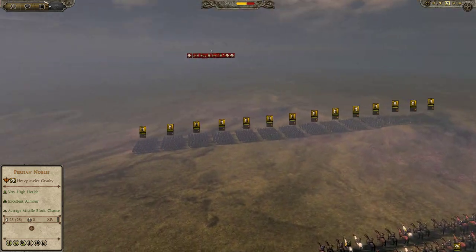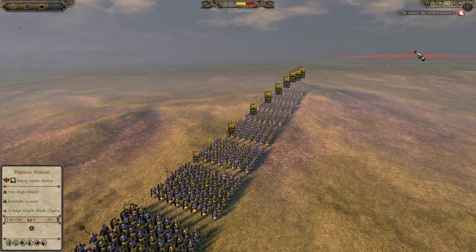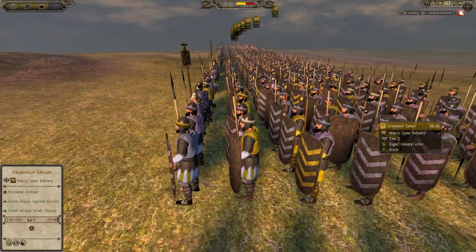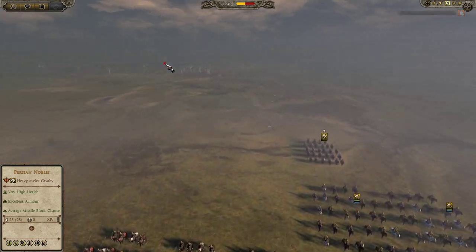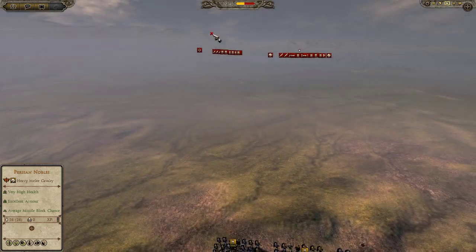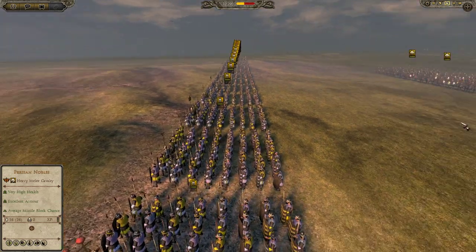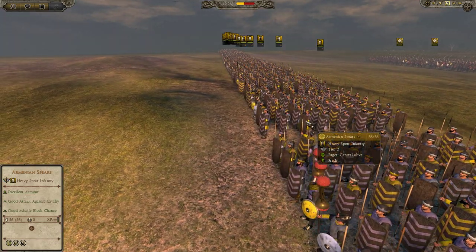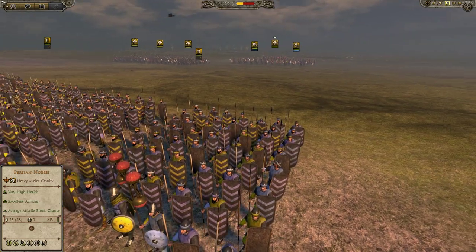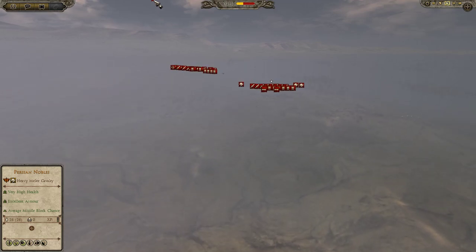I wanted to show you this little strategy guide on how to deal with being outnumbered. I'm currently playing as the Sassanid Empire for Total War Attila — a faction that comes with the main game, not a DLC. I was outnumbered by two Eastern Roman Empire armies. I had about 900 men, with Armenian spears pretty much being the bulk of my infantry. I did have a second army.